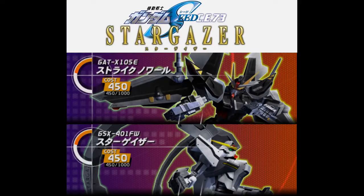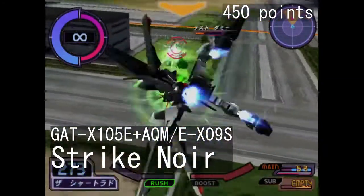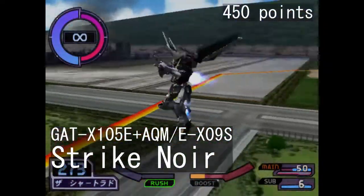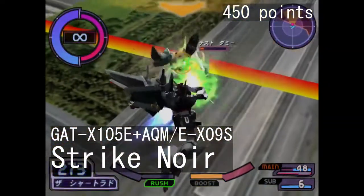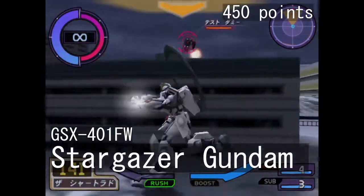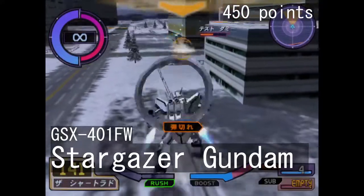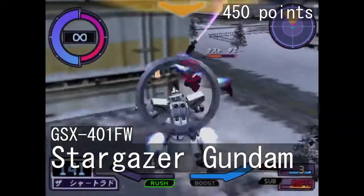The last two units in the 450-point tier are from the Seed Stargazer anime: the Strike Noir and the Stargazer Gundam. The Strike Noir is quite overpowered, featuring multiple questionably balanced moves — a spammable cartwheel barrage with homing projectiles and a charge attack that can interrupt almost everything. That's also why most tournaments don't let you pick it. As for the Stargazer, it's an interesting unit that relies on setting up traps and activating them at the right time. You also get a poke attack and a three-shot beam rifle. Personally I like it, but it makes you very reliant on your ally.